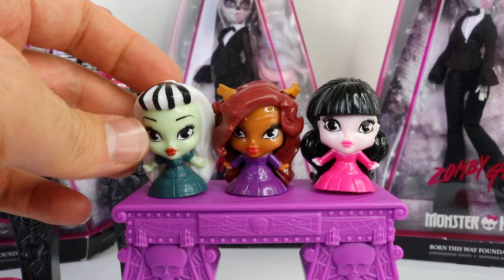Okay guys, there are all six of our ghouls! I only got two double-ups, and five I didn't need to open. To recap: Laguna Blue, Cleo de Nile, Skelita Calaveras, Frankie Stein, Clawing Wolf, and Draculaura. These are so much fun and I'm so pleased I have the whole collection! Let me know what you think by leaving a comment below. That's it for me today — stay totally awesome, love you, and I'll see you tomorrow!